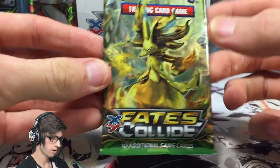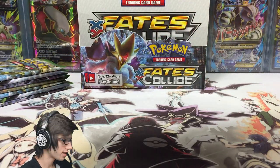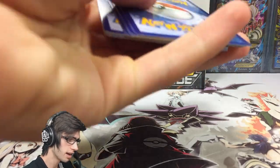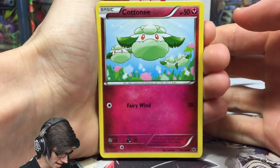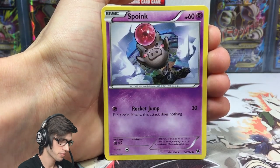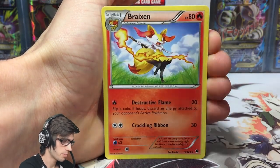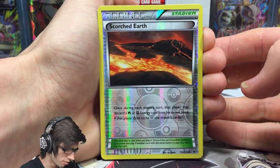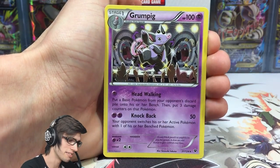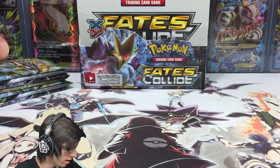Not bad, not good, but let's continue on. This box started off ridiculously well — all three parts have been really well balanced and I've been quite pleased with what we've obtained. Pack two: we've got a Cottony, Koffing, Spoink, Mincino, Diglett, Team Rocket's Handiwork, Fairy Garden, Brexen, a Scorched Earth Reverse — the reprinted Scorched Earth from Primal Clash — and a Grumpig Regular Rare with 100 HP, Head Walking and Knock Back.